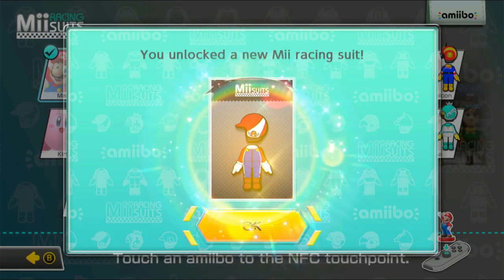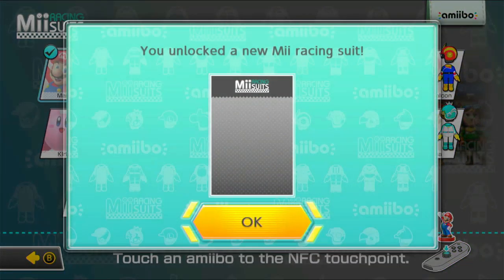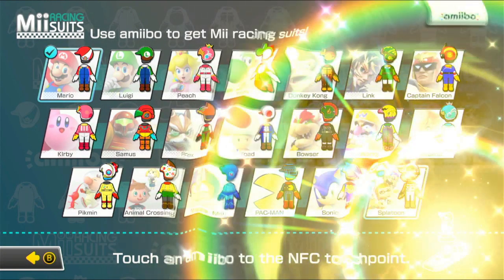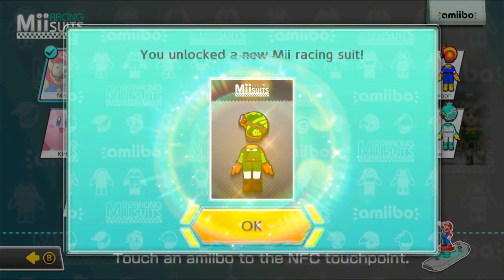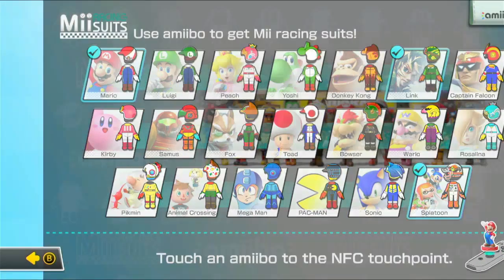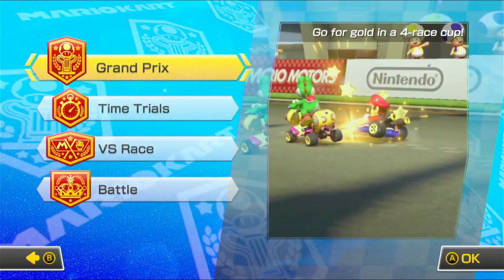Starting off strong with Mario, I guess. And next up we have Splatoon with an Inkling, and then Link with my Link's Awakening amiibo. Just gonna unlock those now so I can have them if I want them ever. And now let's actually get started with single player in the Grand Prix's.